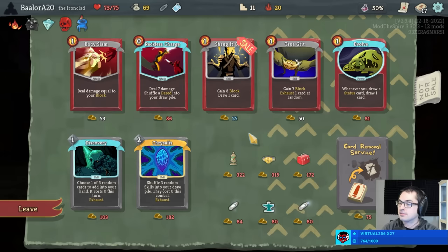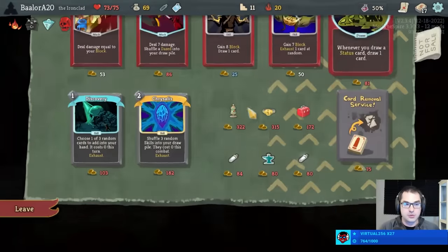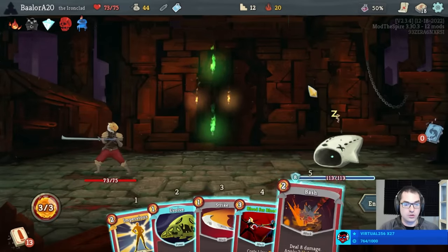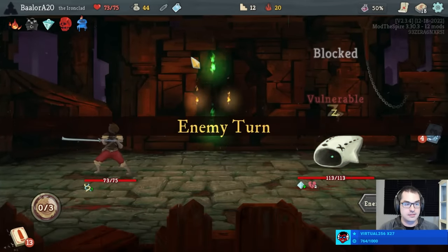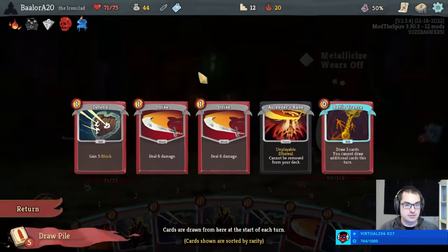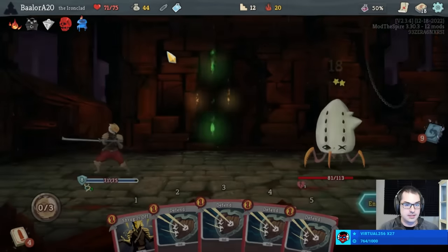One more Shrug for the road, why not — free Shrugs, or close enough to free. I'm going to play Ascender's Bane and take one damage entirely for the purpose of making Blood for Blood cheaper. And then we can play Hemokinesis to make the Blood for Blood completely free, which I will be doing.